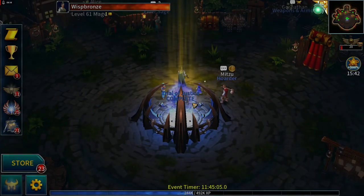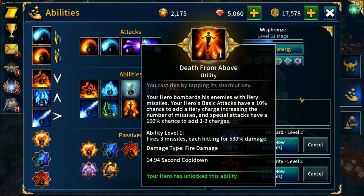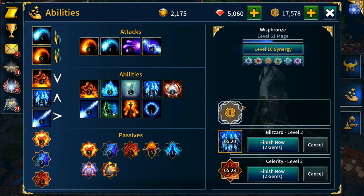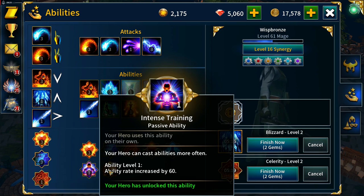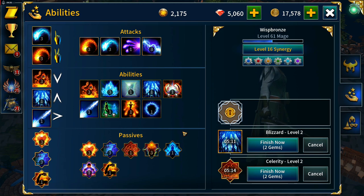Level 61 achieved. We've unlocked death from above, but I'm not going to equip that until we have grand magister's command weapons in place. I'll put power infusion in for now. Once blizzard and celerity have finished their upgrade I'm going to be running frost beam and death from above.